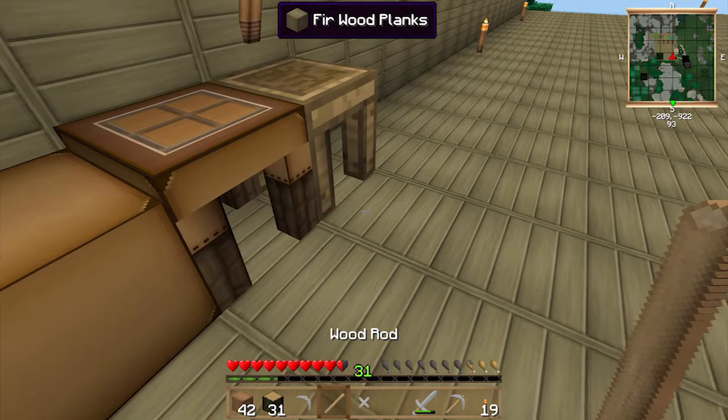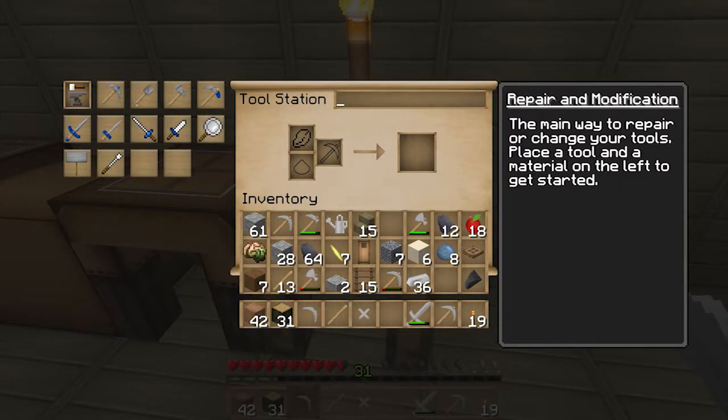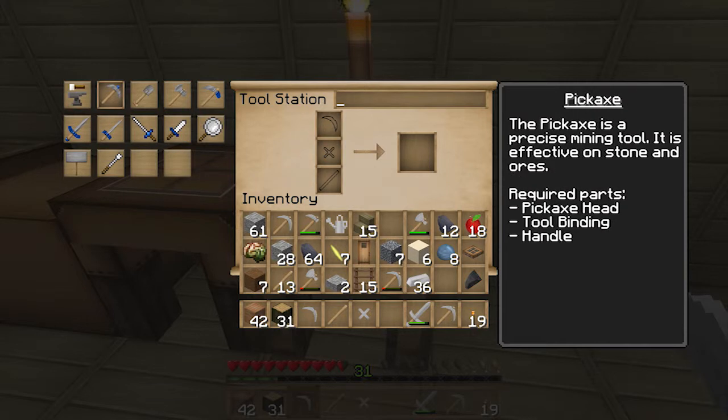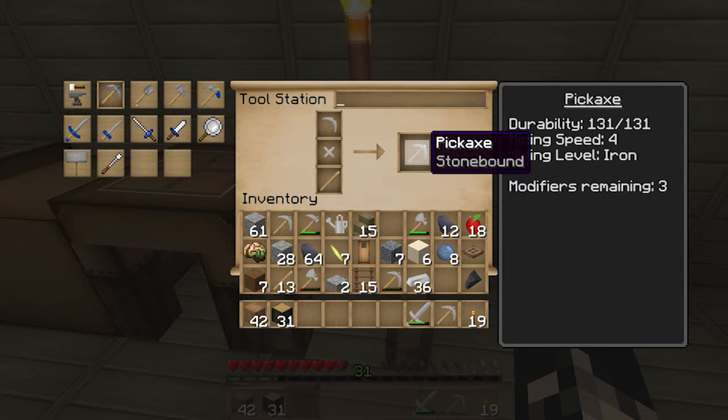We've now got our three parts: stone binding, wood rod, and pickaxe head. We take those to the tool station — the repair station tab we'll come back to — and slot the tool parts in. It says 'stone-bound,' which is one of those features where the lower the durability the faster it mines. It's got three modifiers remaining and you can name your tools — I'll call this one the 'Ozia Pick.'